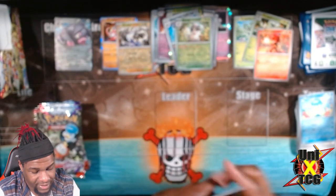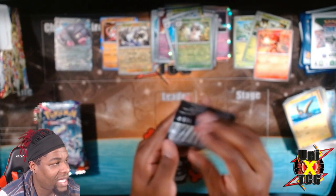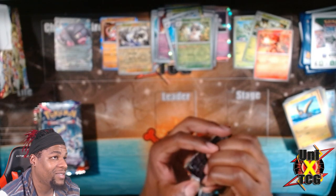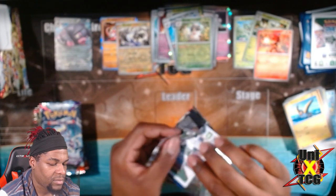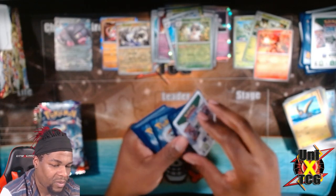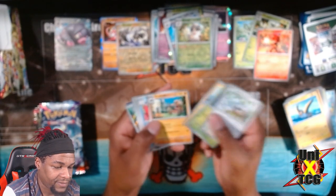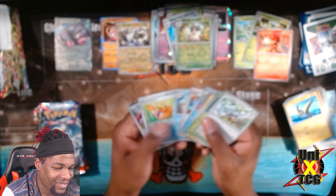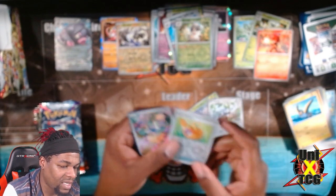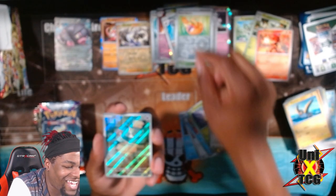We will get some really cool hits - I'm calling it right here. We're gonna pull that hit card, that chase card - that Miradon card, that Gardevoir card. We are getting it for the homie, it's going to happen. Wugtrio - we were close! It's a sign.